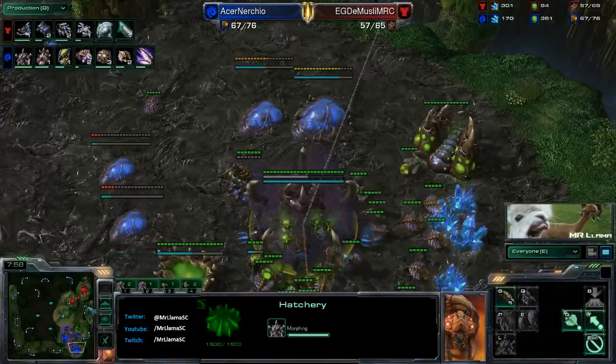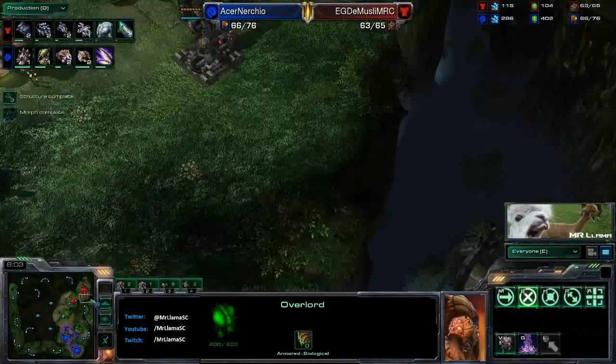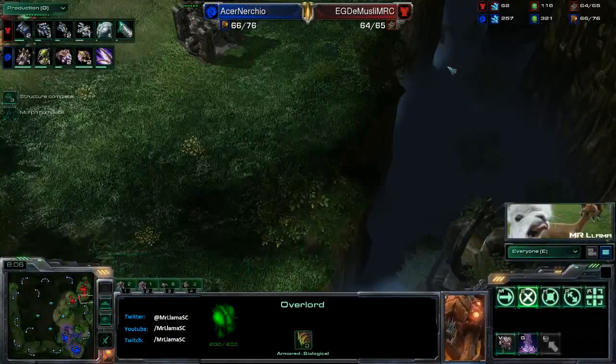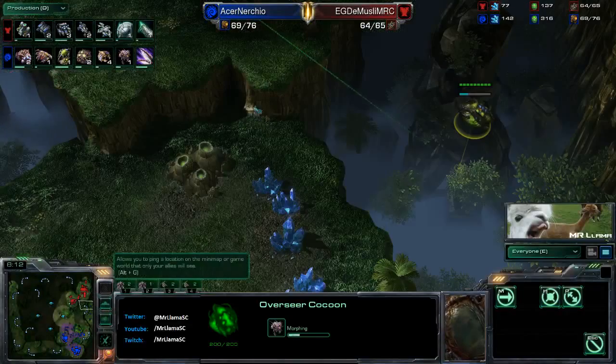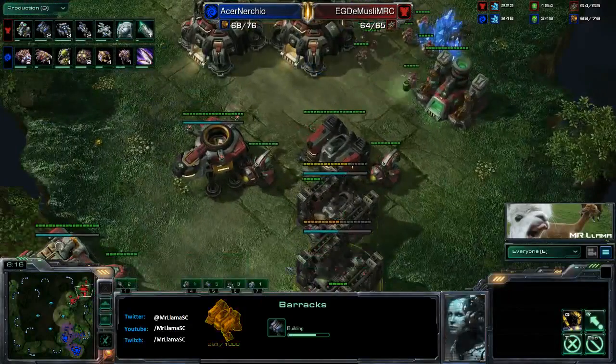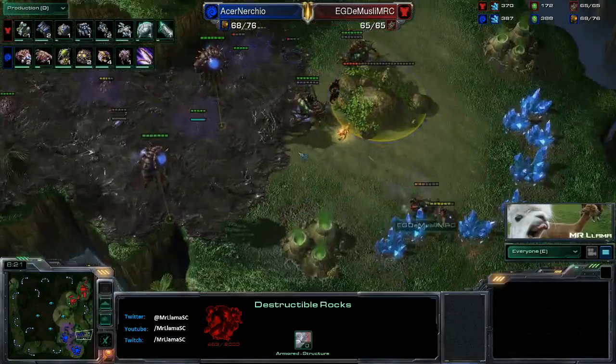I don't think he's scouting his opponent's base at all - he doesn't have an overlord even really close, which is surprising. A lot of times you'll see Zergs have overlords right there so they can easily get in and check out the barracks, see everything that's going on. Now we see an overseer queued up.